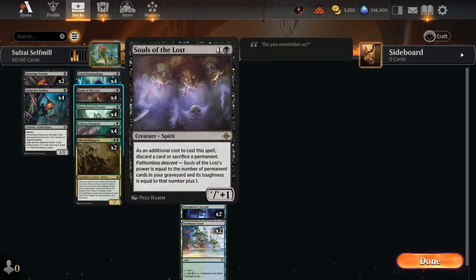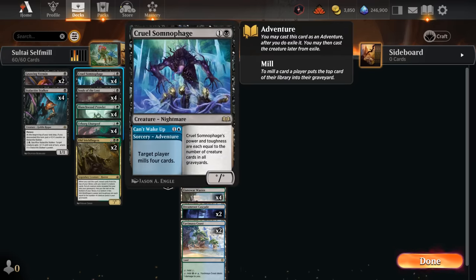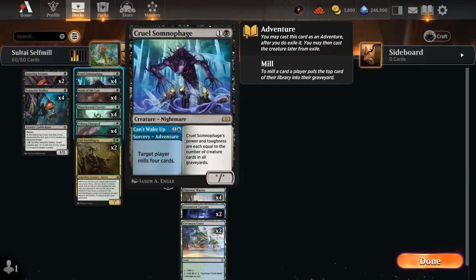As an additional cost to cast Souls of the Lost, we have to either discard a card or sacrifice a permanent — but that's often an advantage since it enables Descent and puts additional cards into our graveyard. The Souls have power equal to the number of permanent cards in our graveyard and toughness equal to that number plus one, counting lands too, so they'll quickly outgrow Somnophage and Urborg Lurgoyf, which can also put cards into the graveyard and grow — Lurgoyf counting only our creatures while Somnophage tracks the opponent's as well.